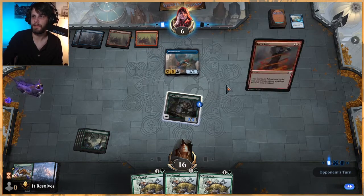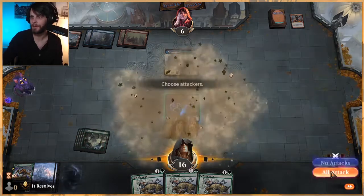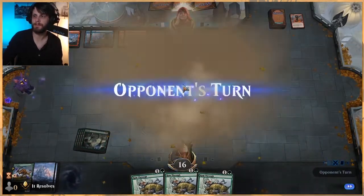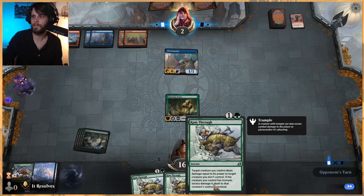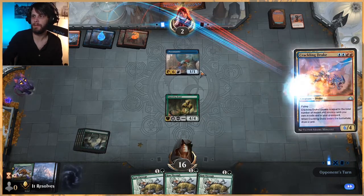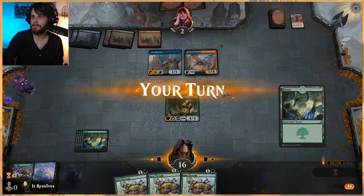I hope we draw a creature — and we did, about the best creature we could have drawn too, hitting number four. Ram Through works — I believe it just gives deathtouch, so it actually does work. We'll find out.